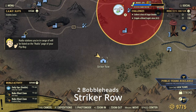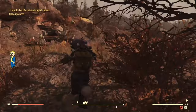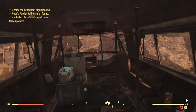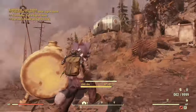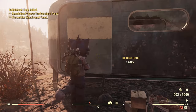Up next we have Striker Row — there are actually two bobbleheads here. One is inside of this bus here, and another is in a little mini trailer. There you got your first one; there will be some enemies here. Right up inside this trailer is the last one, and there is an assault train here so be careful.